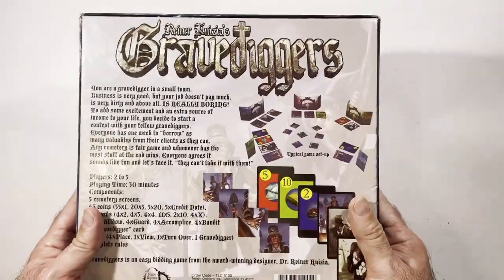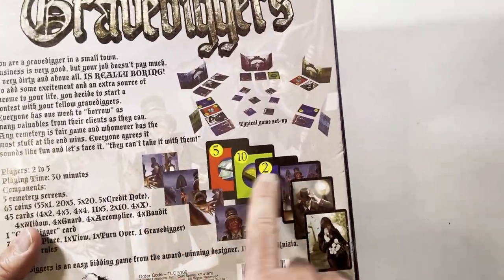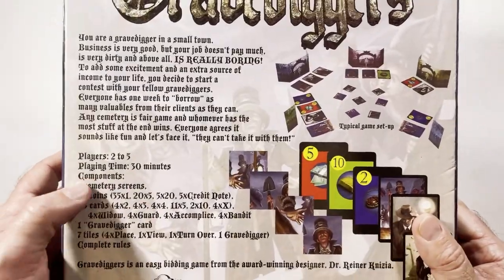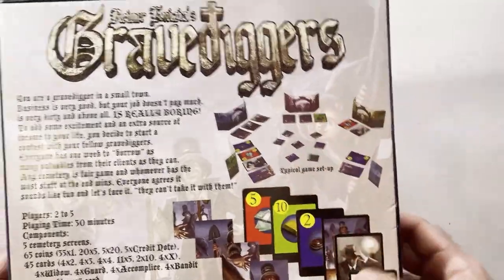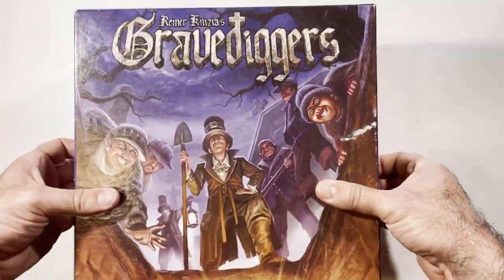It's like a blind bidding game. So you have your screens to keep things hidden, and these cards are going to manipulate what happens when you do the reveals. Two to five players, 30 minutes. There's a lot of picking up stuff in the middle and rearranging it. It's a little tedious, but it's not horrible.